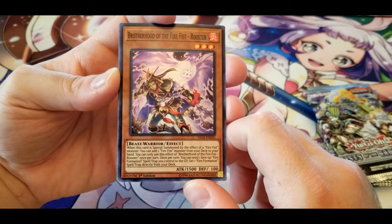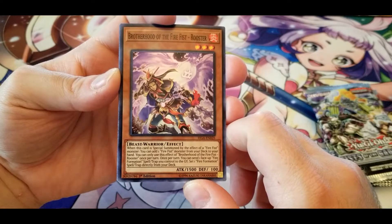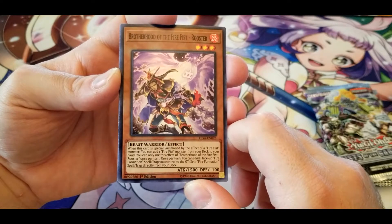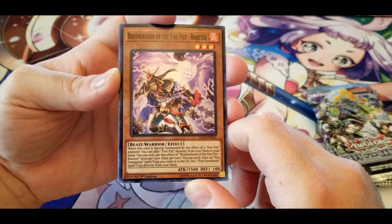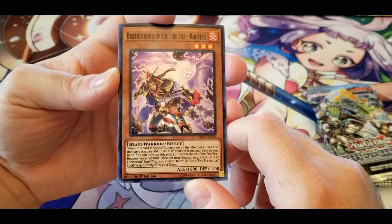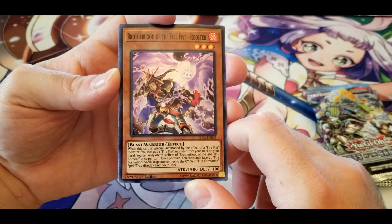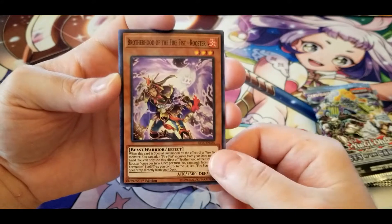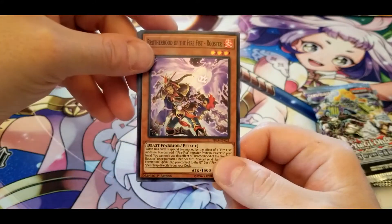Brotherhood of the Fire Fist — Rooster: when this card is special summoned by the effect of a Fire Fist monster, you can add one Fire Fist monster from your deck to your hand — once per turn only. Once per turn you can send one face-up Fire Formation spell or trap you control to the graveyard, then set one Fire Formation spell or trap directly from your deck. Seems like a good all-around card.